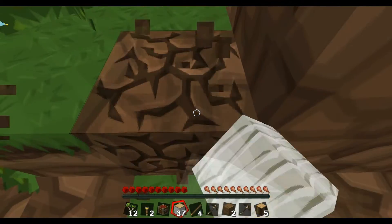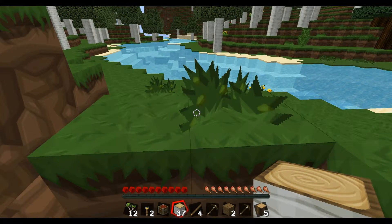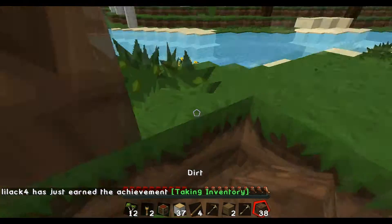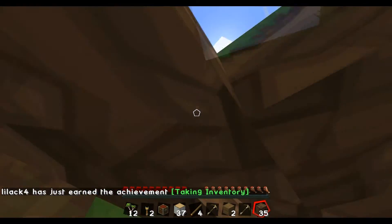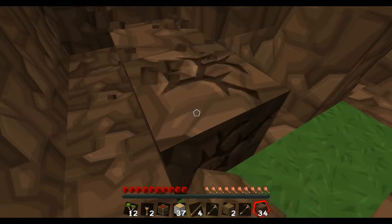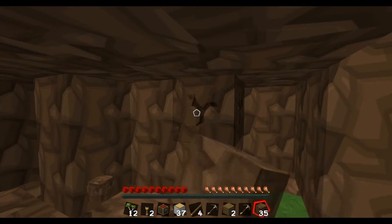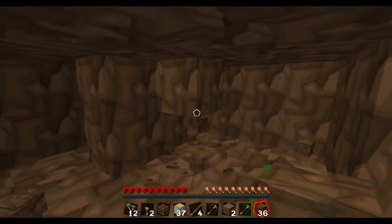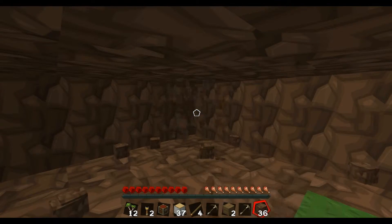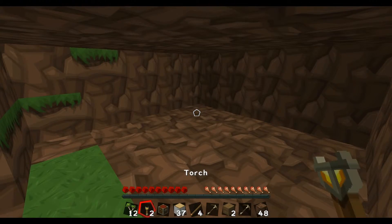Let's open it up into the outside world and fill in these walls. Oh, I got an achievement! Fill in the walls and we'll be cool. Now we need to empty out the middle and get grass. It's so pretty - everything is so pretty.